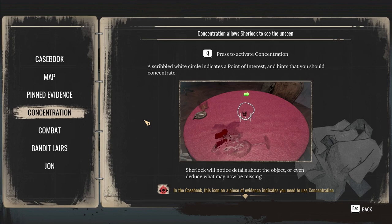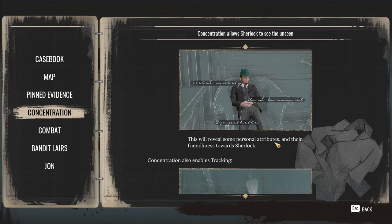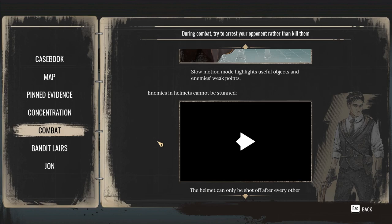Concentration — press to activate concentration. A scribbled white circle indicates a point of interest and hints that you should concentrate. Sherlock will notice details about the object or even deduce what may now be missing. In the casebook, this icon on a piece of evidence indicates that you need to use concentration. To arrest an enemy, first stun them by using their weak points, the environment, or your snuffbox. After stunning, a timer indicates that an enemy can be arrested — get close and complete the quick time event before time is up. When aiming, combat automatically goes into slow motion; its duration is limited and must recharge after use.